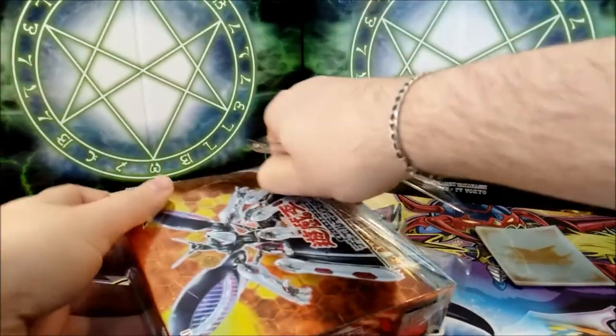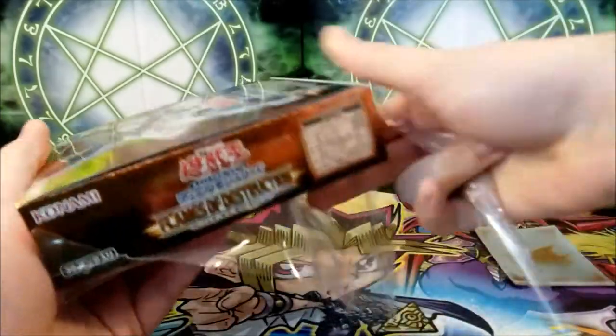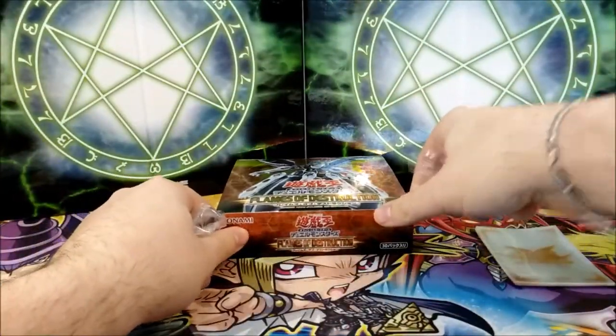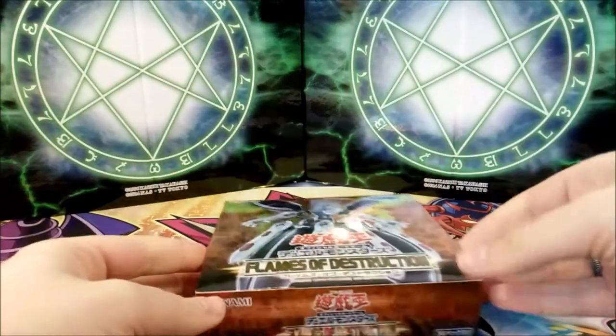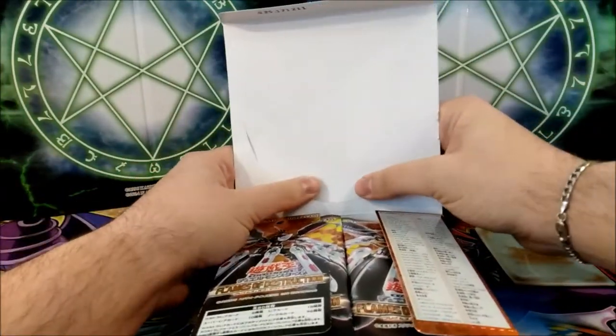There are also new archetypes — the Troymares and the Element Sabers. Those are pretty good. There is also new legacy support like a new Battery Man. We have some new Tindangles, one new Mech Knight, new Trickstars, new Gokis, new Cyber cards. We have so many things in this set. It's a very, very good set.